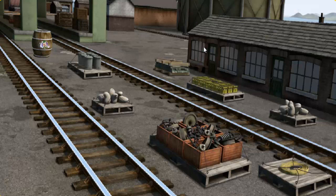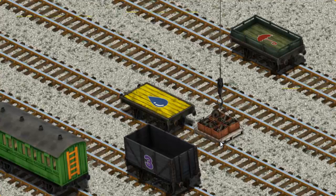It's a busy day at Brendam Docks. Thomas and his friends have many deliveries to make. Thomas must deliver the engine parts to the Steamworks. Show Cranky where the engine parts are. That's it! Let's lift and load. Now the cargo must be loaded.